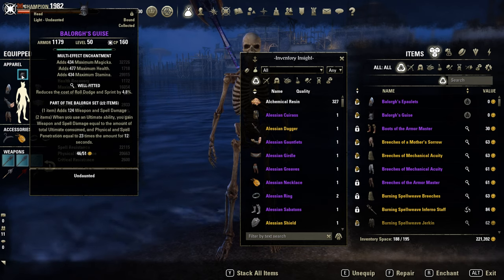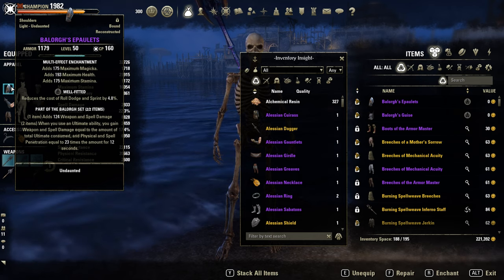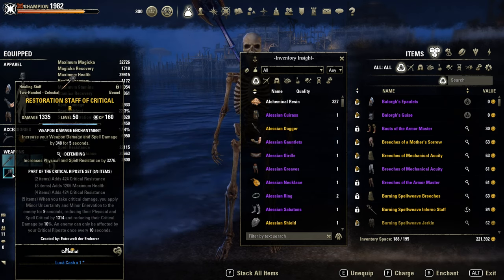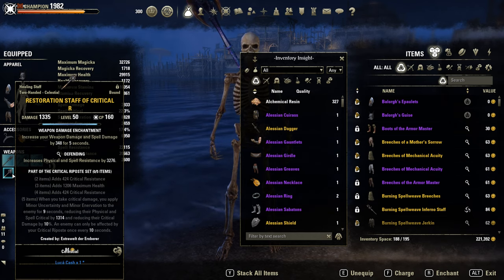As a monster set, Balorgh for extra weapon damage and penetration — Bloodspawn is also possible here. On the back bar, a critical surge restoration staff for more crit resistance.